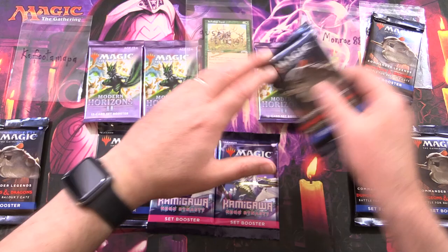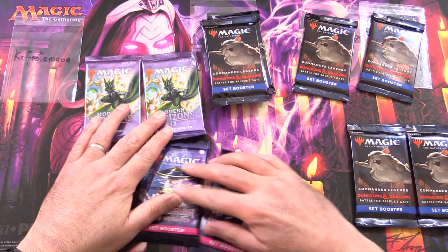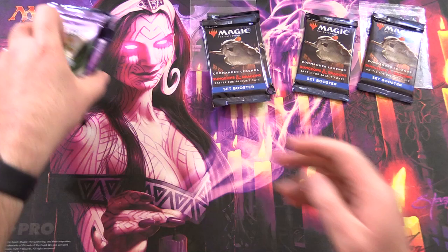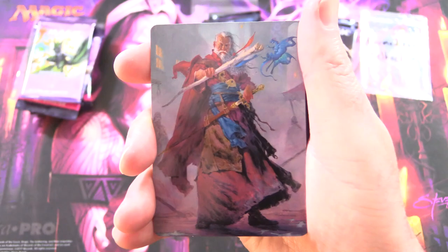Grabbing one of these for Bermidian, one for Po, Gus Otto is after Modern Horizons 2 and Commander Legends, and we'll make a nice sandwich here for Kafuda Mappa. Let's get into it. Thank you for being a patron, Bermidian. Patrons get the rares, mythics, foils, anything over a buck, along with the art cards and anything from the list.